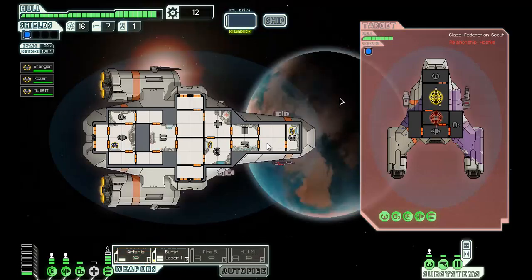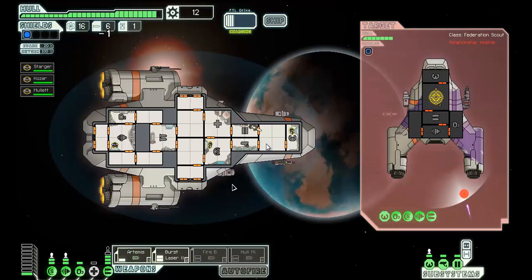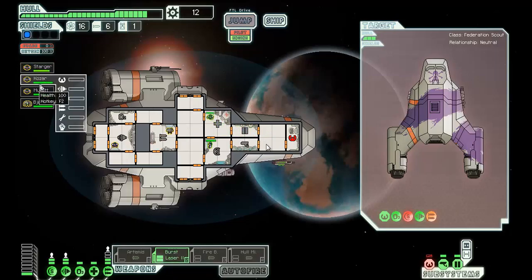Burst laser on the shield and Artemis on the weapons again. He managed to fire before me — that's not good, I hope I miss. Dang it, he hit. I'll accept another crew member so I can power the weapons, someone manning the weapons. You go heal up in the med bay. I'll power down Artemis. Anyone else need to be healed? Okay, we're good. Repair the helm and should be able to jump to the next beacon.